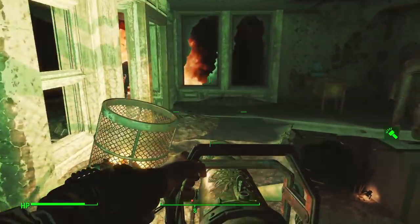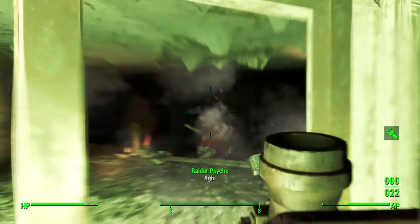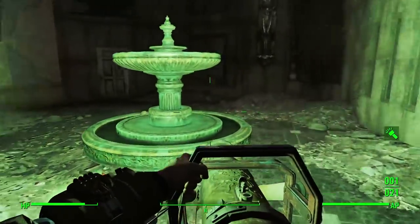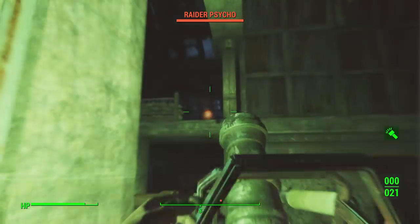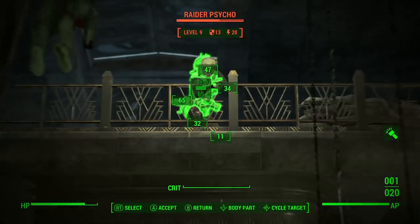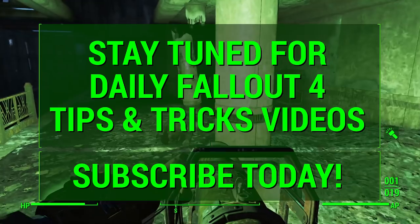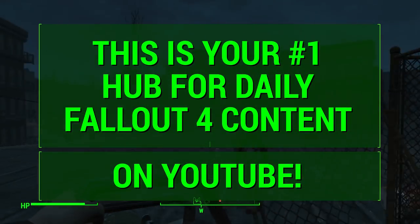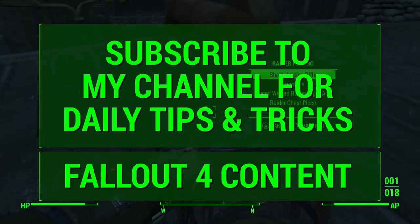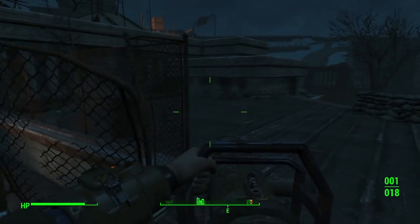What I want to know is: are you going to go get the Broadsider after watching this video? It's actually a pretty fun side mission once you get past all the errand running — especially if you have high intelligence. Let me know in the comments if you have suggestions for future weapon guides. Today I showed you how to get the Broadsider unique weapon in Fallout 4. Stay tuned for daily Fallout 4 tips and tricks videos. If you learned something new, hit that like button and subscribe for continued unique weapon guides, build guides, and general tips and tricks. Peace.